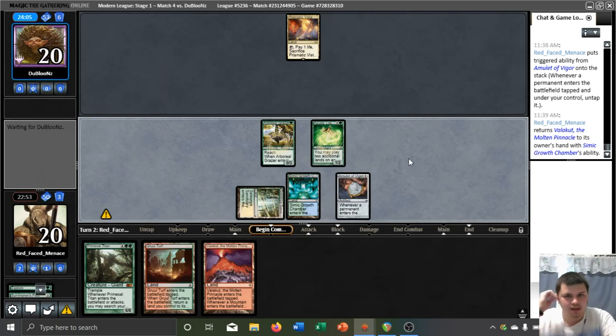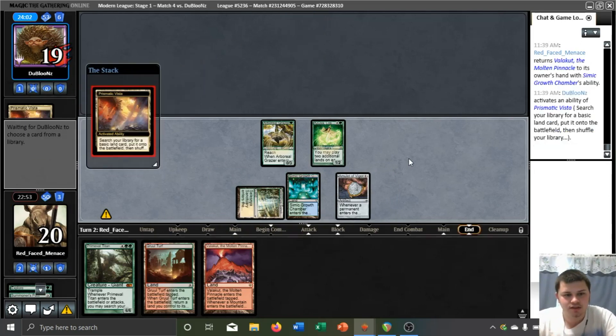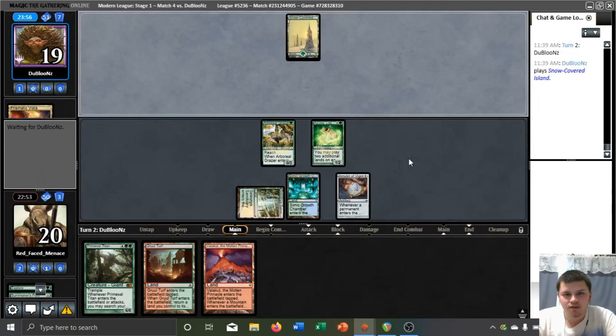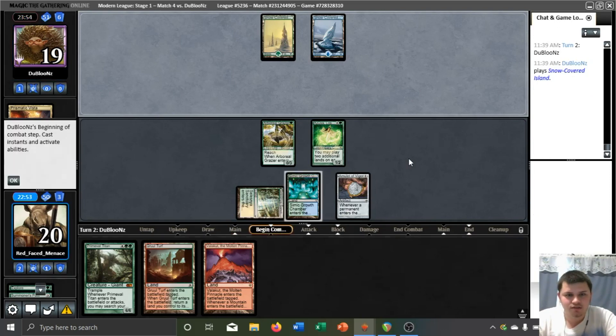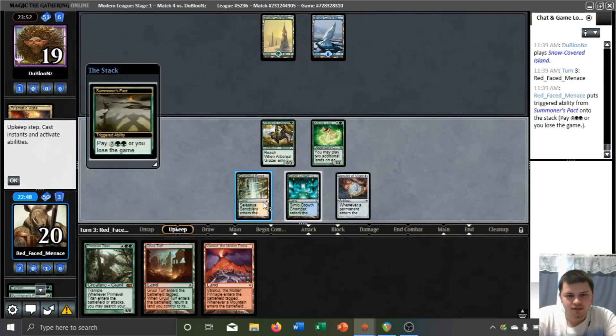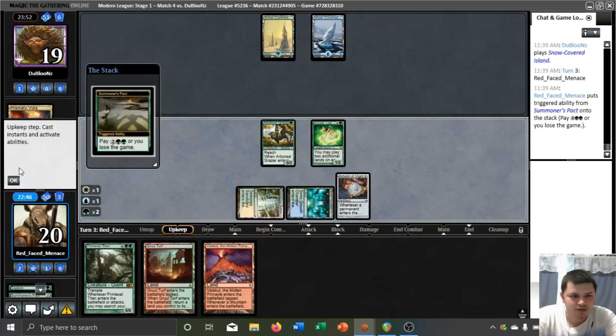I suppose they could have something to kill one of our lands — I didn't think about that. It could be Red-Green Ponza. It doesn't look like they have a way to interact with our lands at the moment. They would have to have something like a Simian Spirit Guide, or they're playing a Simic deck, which is interesting. This must be 5-Color Niv. I can't think of any other deck that would play this smattering of cards.